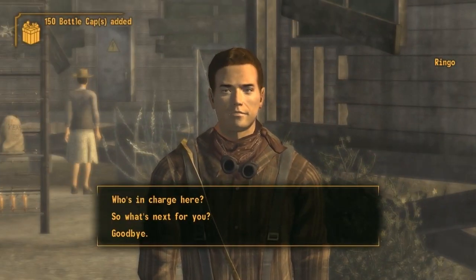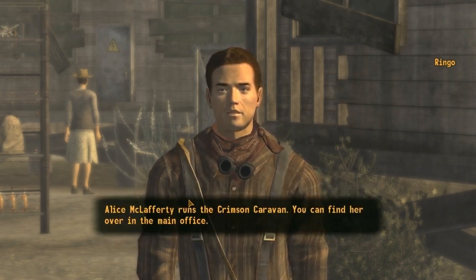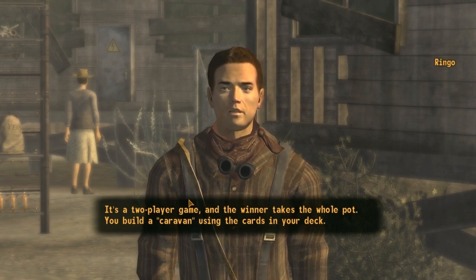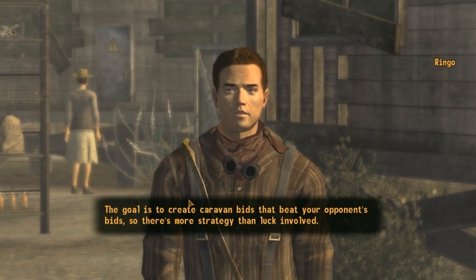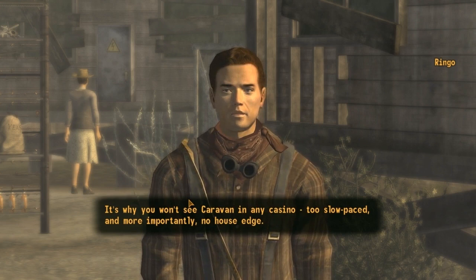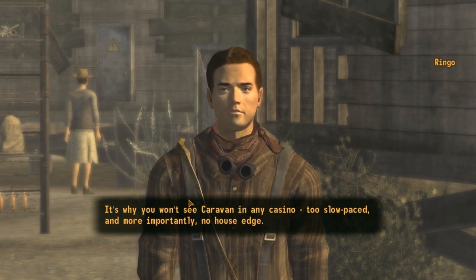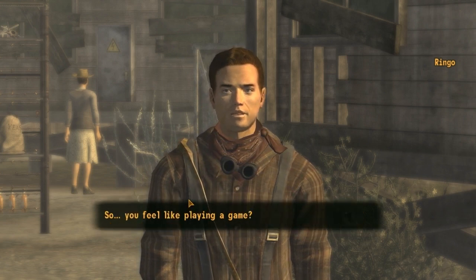It's that dude that I saved earlier. Alice McLafferty runs the Crimson Caravan. It's a two-player game and the winner takes the whole pot. You build a caravan using the cards in your deck. The goal is to create caravan bids that beat your opponent's bids. There's more strategy than luck involved. It's why you won't see caravan in any casino — too slow-paced, and more importantly, no house edge. Here, take this holotape; it goes into more specifics about the rules.